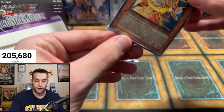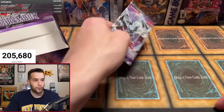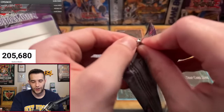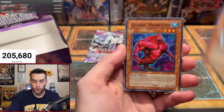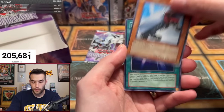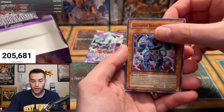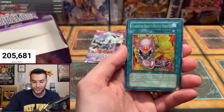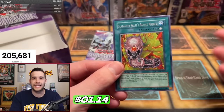Gladiator Beast Laquari — looking good, that's a very good rare. Two packs left for Robert F, will he get another foil? We've pulled eight foils so far in the box — I think nine is standard. Light Imprisoning Mirror, Sharkroid, Cloudian, Gladiator Beast Battle Gladius, Truckroid, Summon Cloud, Demacari, Rainstorm. And will it be a ghost? No — it's the Battle Mate. He's literally getting every Gladiator Beast card.